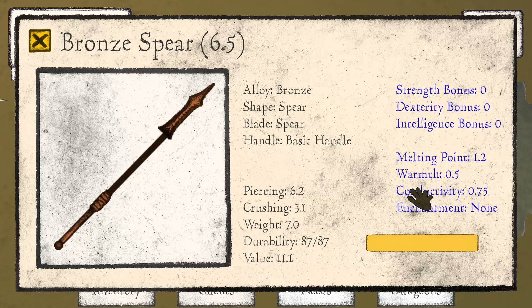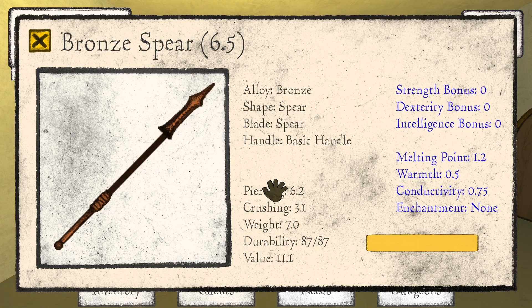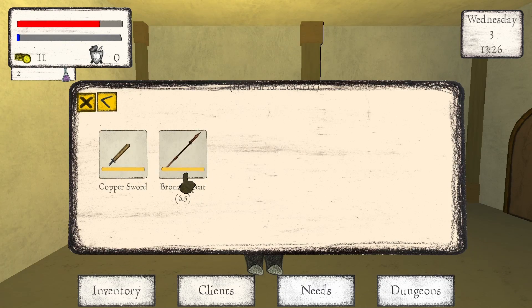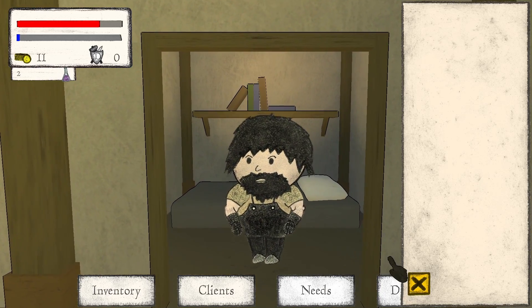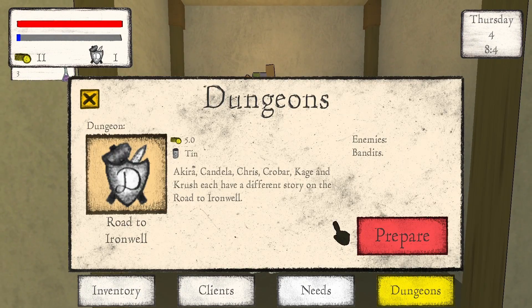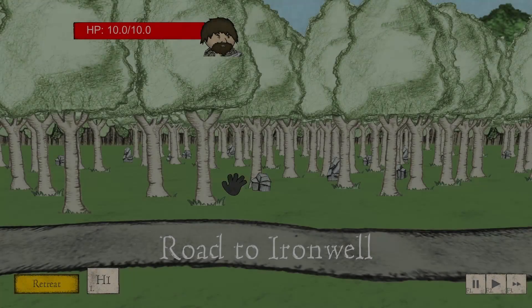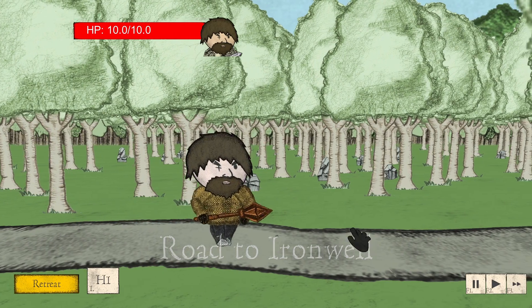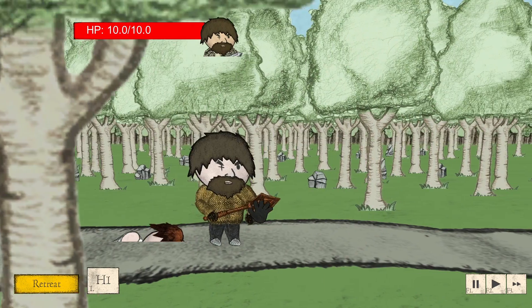I don't understand the part beforehand. I don't know if that's good — I guess it's good, I do a lot more damage. Maybe I sleep now so I can wake up and do a dungeon. He has a mace. 0.3, 4.7 damage — that's pretty good.